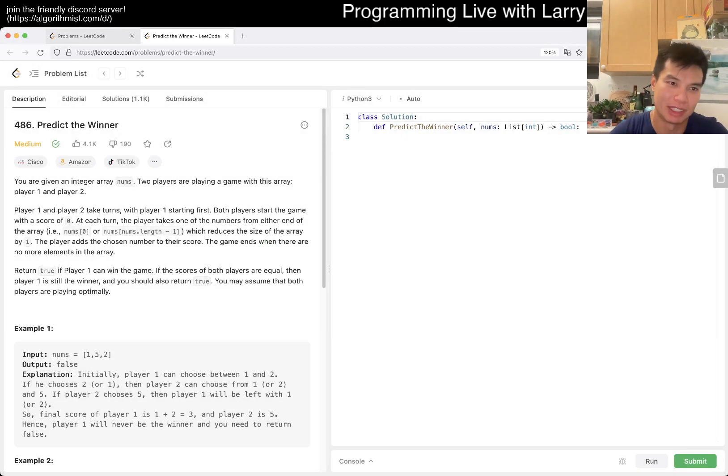Okay, 486 Predict the Winner. So you're given an integer array. Almost two players are playing a game on this array — player 1 and player 2. It's a game theory problem. We'll see if it's a binary search problem — maybe not. After they give a hard one, I don't know what their logic is, there's no real logic.